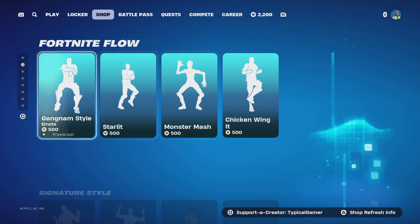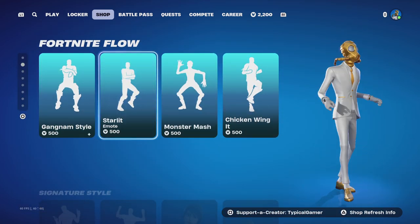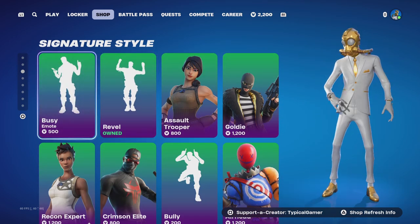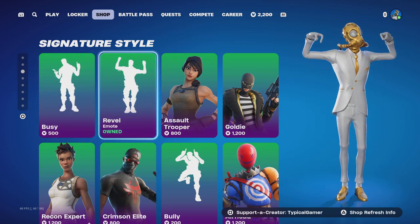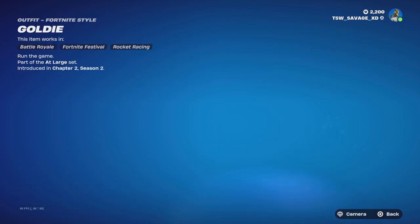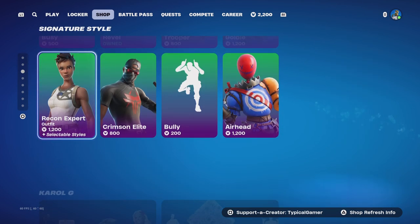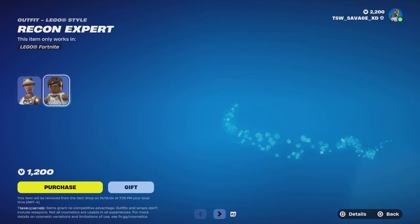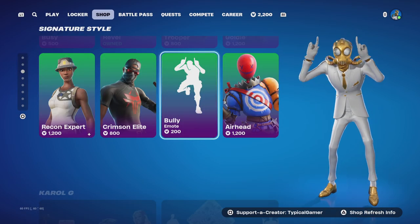We have four emotes: Fortnite Flow, Gunman Style, Starlet, Monster Mash, and Chicken Wing It. In the signature style section we got Bushranger, Assault Trooper with no styles - that's a season one skin - Goldie with no styles, the background called Loot and Shoot with no styles, Recon Expert with two styles which is hat on and hat off, and Crimson Elites with no styles. And there's the Bully emote.